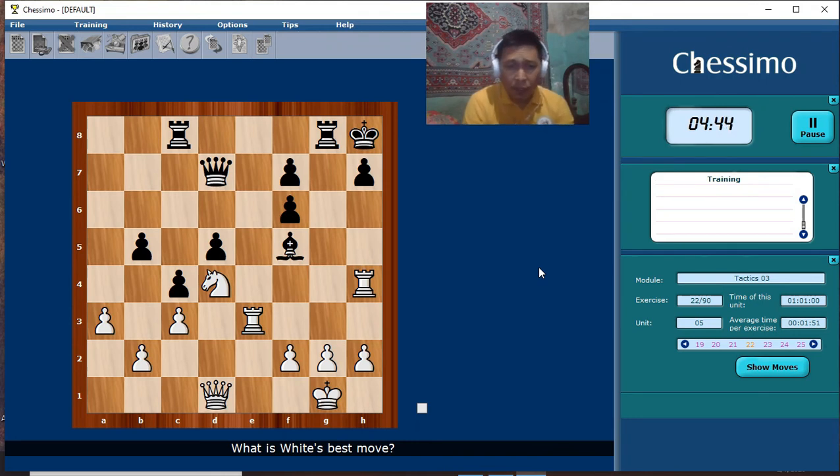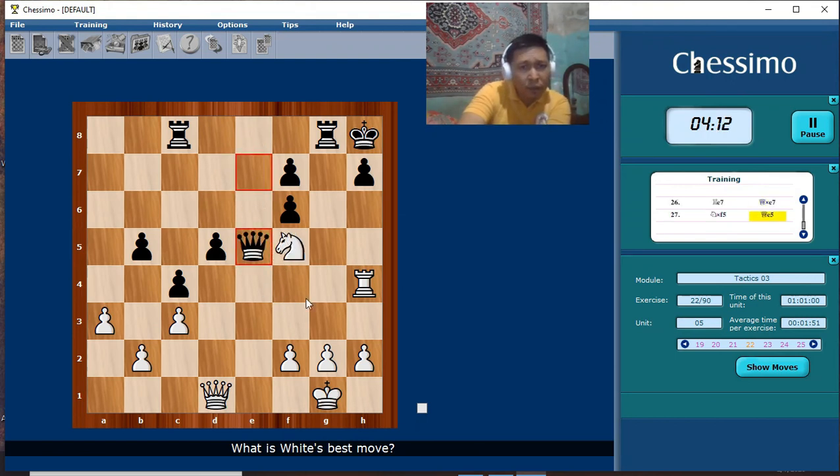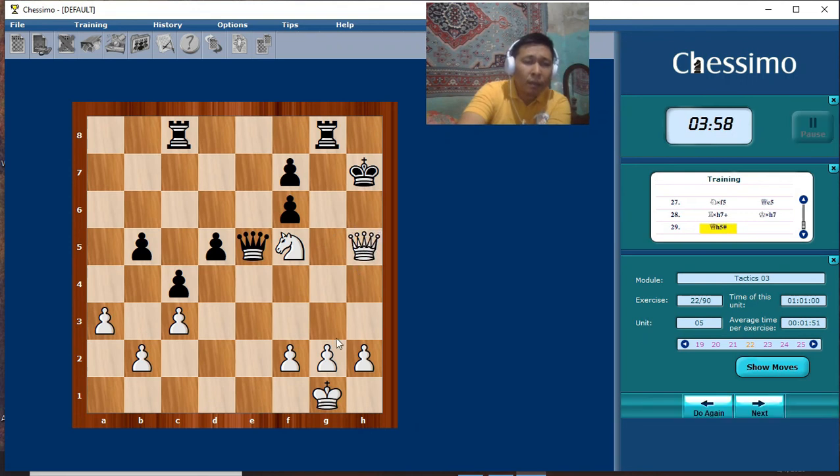The strong defender for black is the bishop on f5, and the only defender of that bishop is the queen. So we need to deflect that queen — sacrifice the rook, then it's time to sacrifice again with check. Queen and knight are a good tandem, especially for the attack.